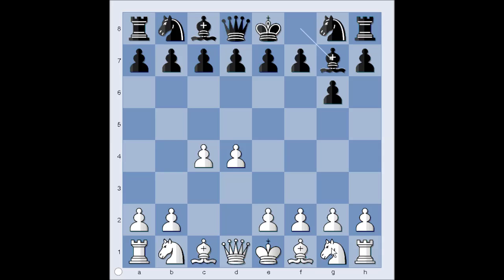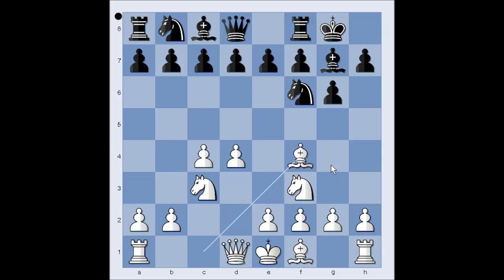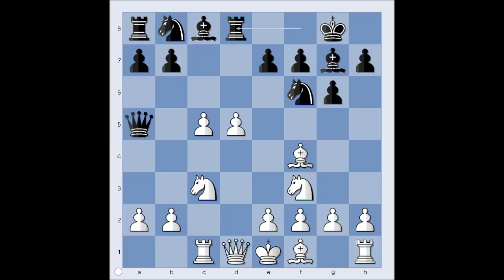g6, d4, Bishop to g7, Knight to f3, Knight to f6, Knight to c3, Black castled kingside, Bishop to f4, d5 — the Grünfeld Defense. Rook to c1, c5, d takes on c5, Queen to a5 pinning the knight, c takes on d5, Knight to e4.